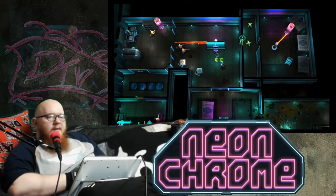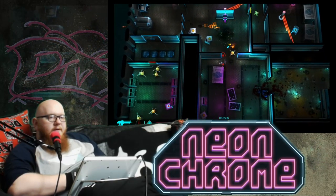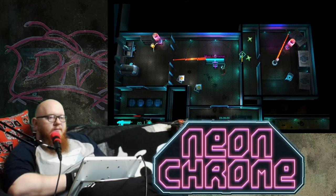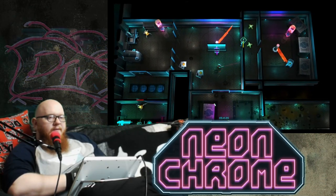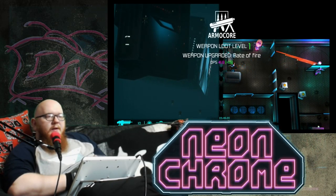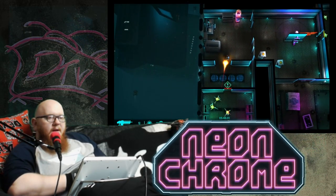What I need to do is avoid getting hit by these electrical grids - they are super dangerous and can pretty much take you out in an immediate move. I don't have the right key for that, so I'm just going to have to go around the longer way. There we go - upgraded the rate of fire on my rifle.